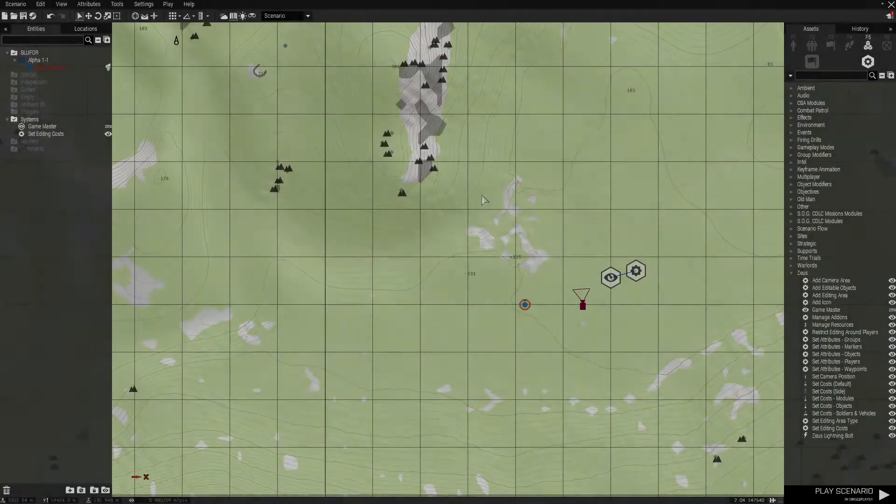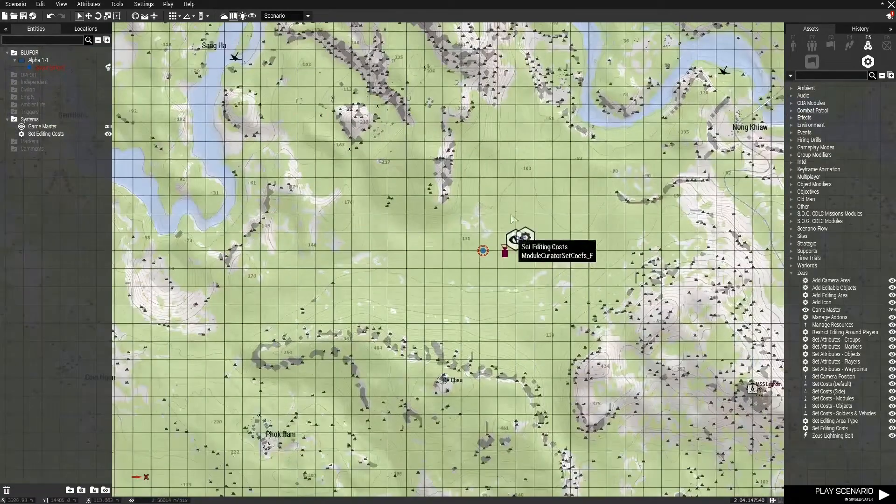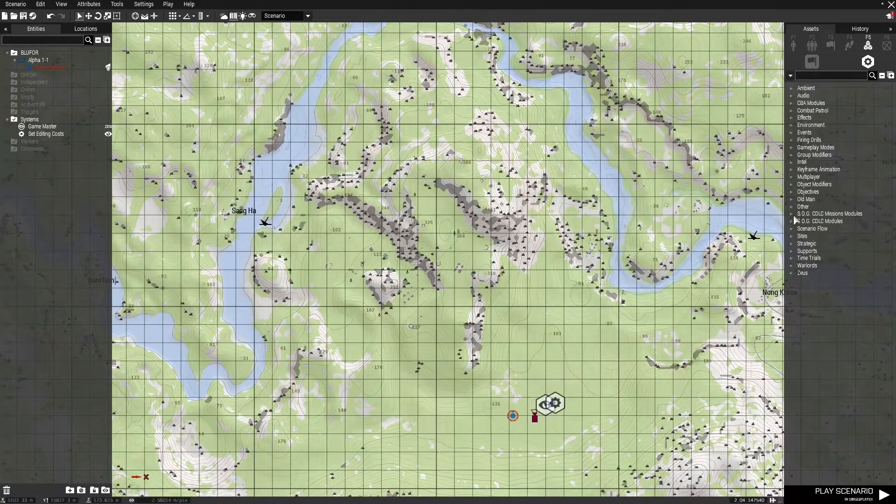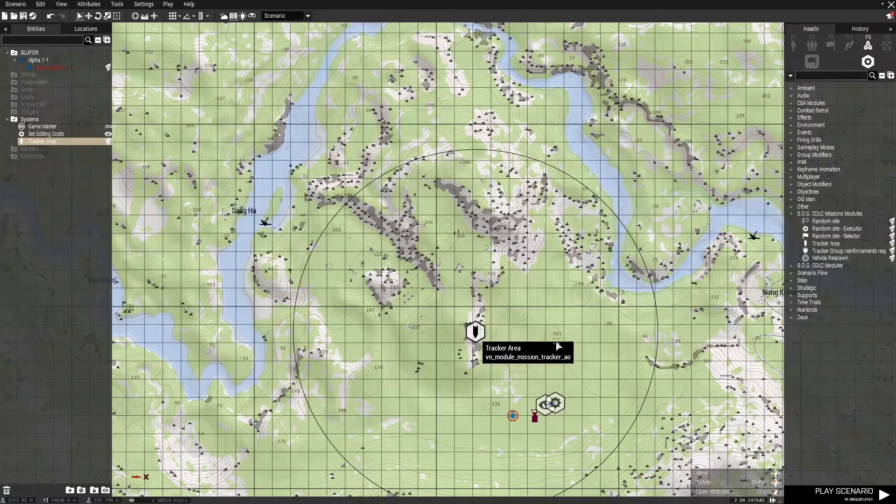All we need to do to enable the trackers is place the tracker module. It is under the SOG CDLC emissions modules. We're going to take this tracker area module and place it where we want it on the map.